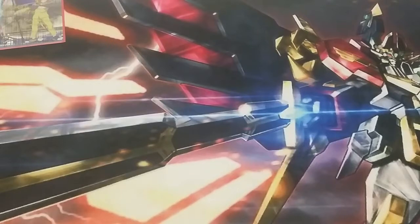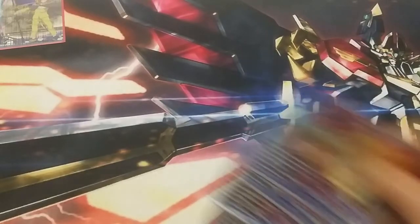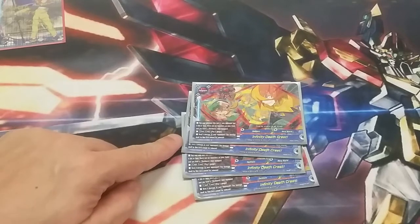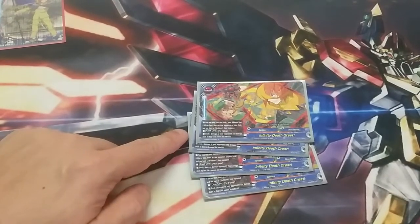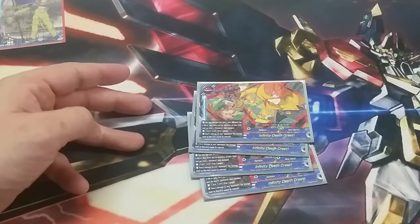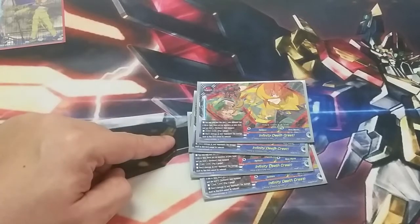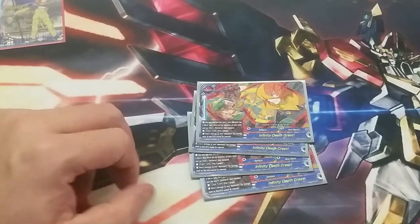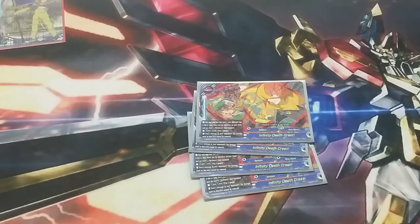Dirtiest card in the game — run four of Infinity Deathcris. I don't even know where to begin; this is just the dirtiest card in the game. You can only cast this if your opponent has 4 life or less, and you have no monsters on your field, and you have a Dark Hero item. So you fulfill 3 costs, pay 2 gauge, and then you just flat-out deal 4 damage to the opponent. The damage cannot be reduced. It's a dirty, dirty card — you win out of nowhere a lot of the time.